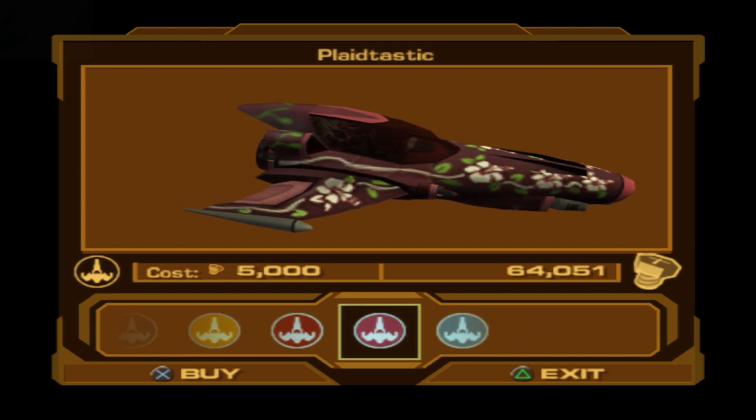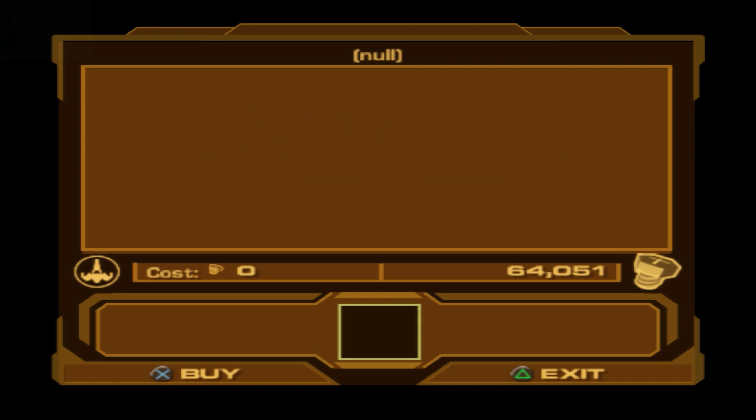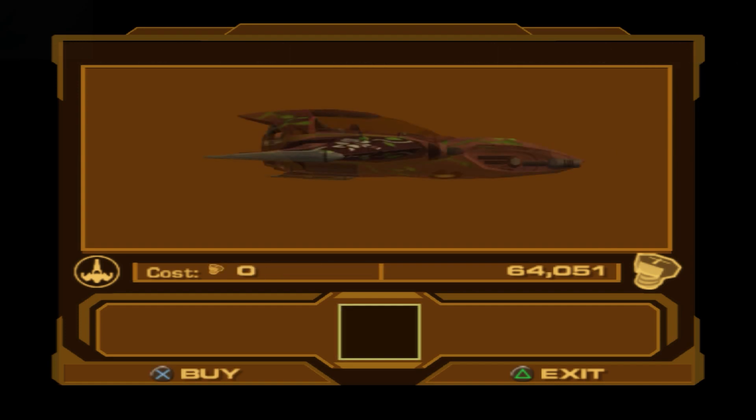As you can see, this element is worth 5000 bolts, but if we move the cursor where we shouldn't, we can find it, buy it and keep it for free.